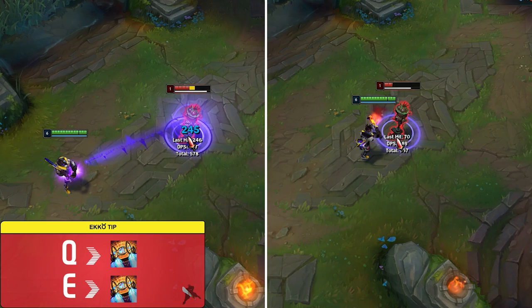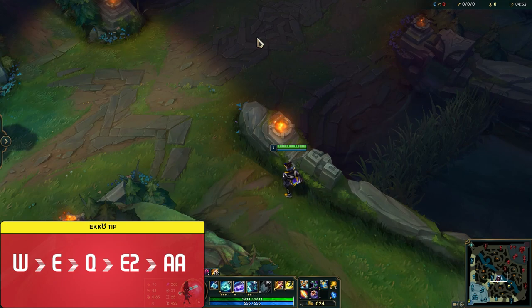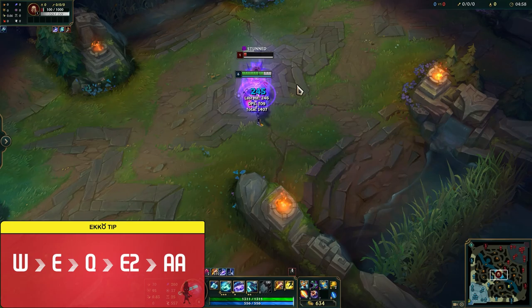The W, E, Q, E2, auto attack combo is a pretty simple burst combo that you usually want to set up out of vision to surprise with your W. This lets you pop up in front of your enemies, stun them, and use your full burst combo.